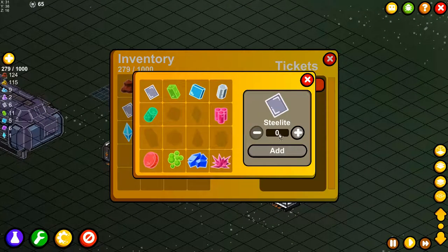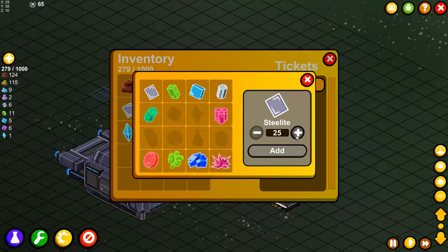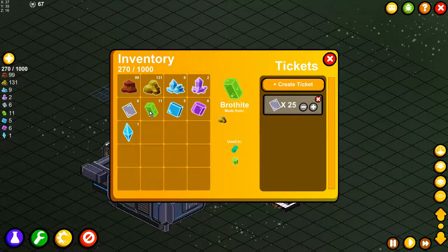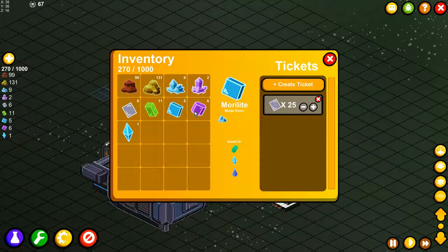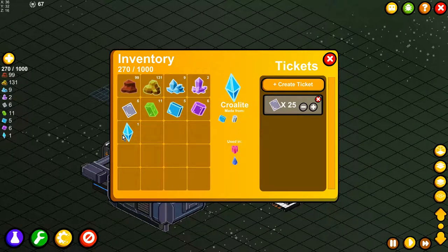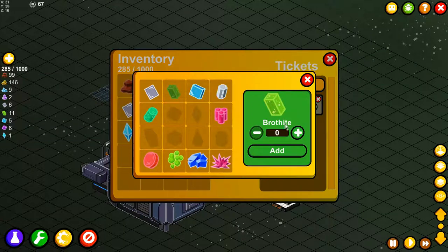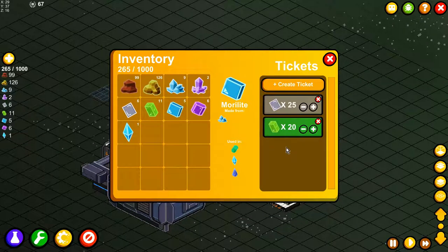Let's create a new ticket and make 25 of the steel light, just because we can. We've got these, we can make these protohydes — what can we make with them? It's kind of hard to find out everything you need, but making some basic stuff isn't doing any harm. You can always sell it.